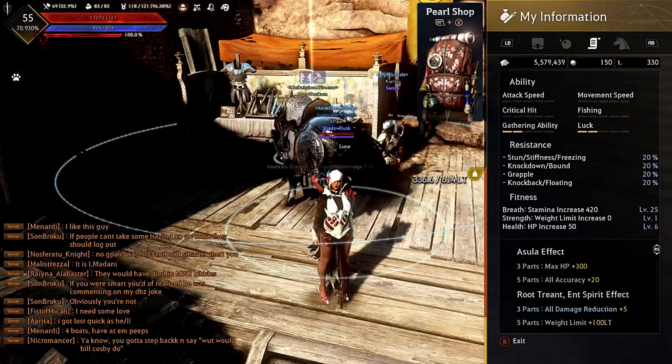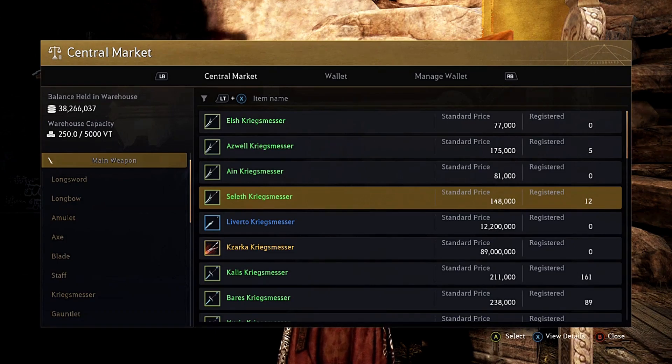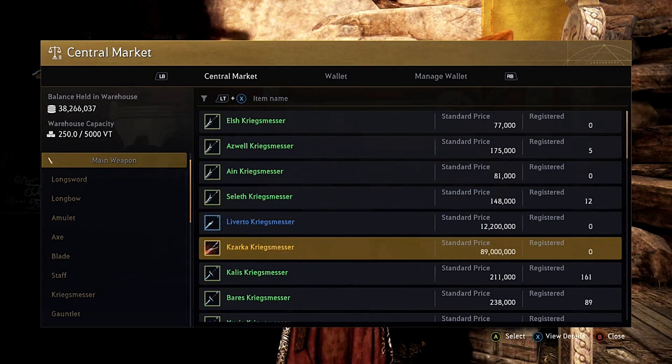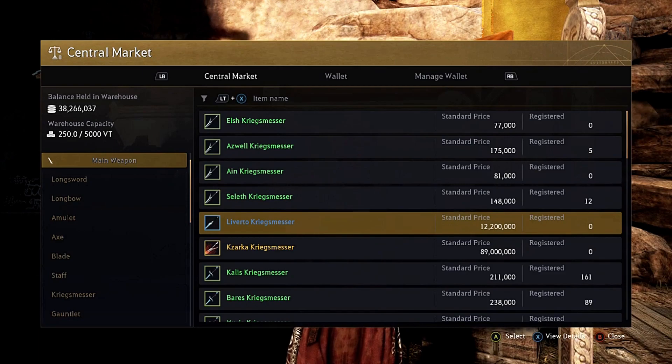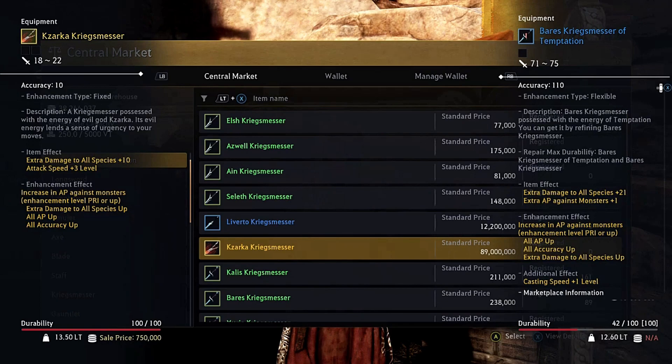Now we're going over the meta weapons for Black Desert Online on Xbox One. The meta weapons currently are the Kazarka and the Liverto. The Kazarka can be obtained at the Serendia Shrine southeast of Glish. The Liverto can be obtained through boss drops via guild boss summon scrolls or other summon scrolls obtained through the Black Spirit. Kazarka is the best option for every class — it's yellow rarity and gives extra damage to all species plus 10 and attack speed plus three at base.